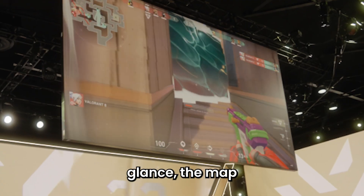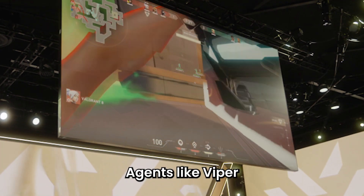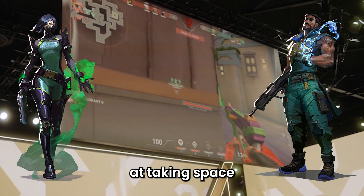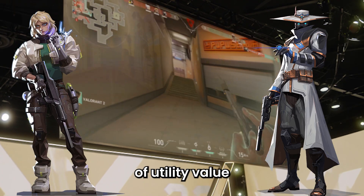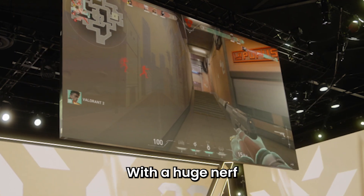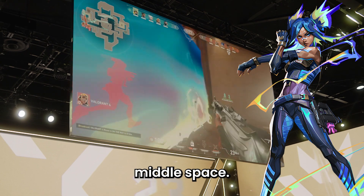At first glance, the map has a lot of flat, tight corridors and a huge advantage for whoever can control mid first. Agents like Viper and Harbor are going to excel at taking space on this map, while both Deadlock and Cypher should get a ton of utility value in those tight corridors. With a huge nerf to Jett on the horizon, I'd love to see a Neon racing out of spawn to contest that middle space.